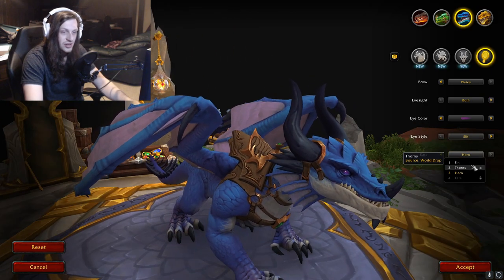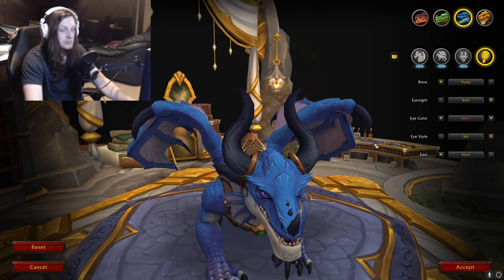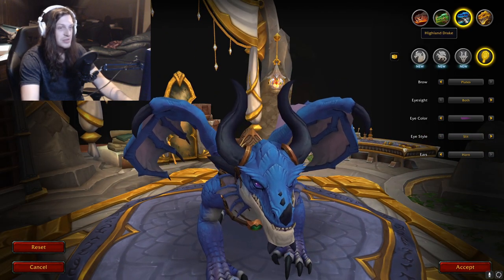Let's check out the ears: Fin, Thorns, Horn, or Ears. So yeah — that one's the Highland Drake. Let's move on to the last one — the Cliffside Wilder Drake.